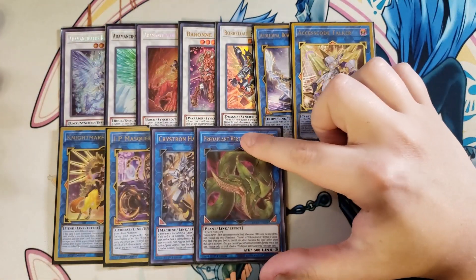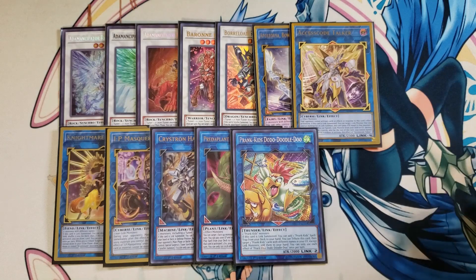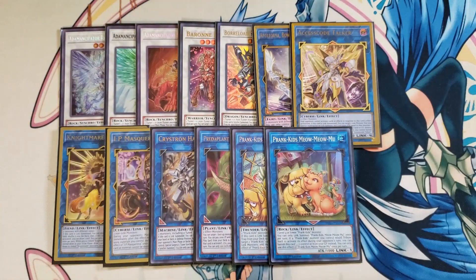One copy of Predaplant Anaconda so we can go into Destroyer Phoenix Enforcer. One copy of Prank-Kids Doodle-Doo, because if this card is linked to something, you can add a Prank-Kids Spell or Trap from your deck to your hand, and you can tribute this card to target two Prank-Kids monsters with different names in the graveyard and add them to your hand — grabbing back Dropsies and Roxie, which is the main reason you're playing this, to get the wind monster in the graveyard. One copy of Meow Meow Mew, which is basically a one-card combo with Roxy into Doodle-Doo as a link one with the ability to substitute itself from the graveyard when a Prank-Kids monster would tribute itself.